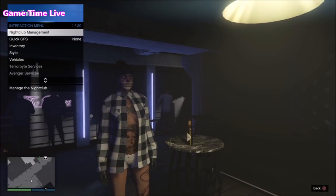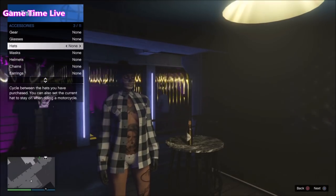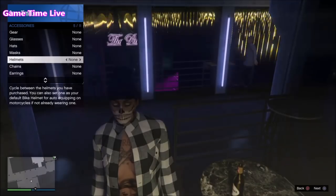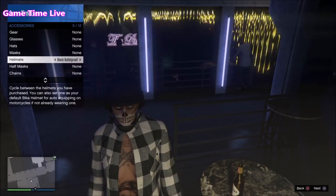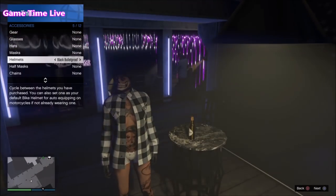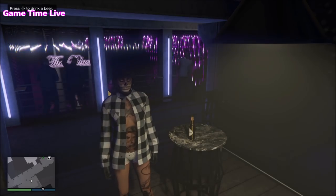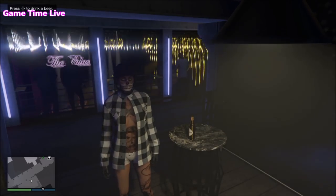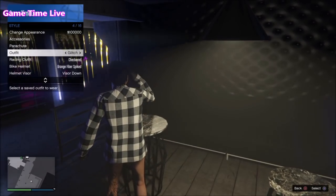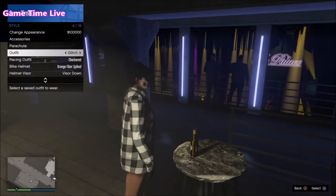Open up your interaction menu, go to your style accessories, and either put on a hat that you want to combine with your mask or put on a helmet. I will be putting on this black bulletproof helmet, but you can choose anything you want. Once you've got that on, press right on the D-pad to drink the beer, and as soon as you can open up your interaction menu again, go to style, scroll over to your outfit, and as soon as it puts down the beer, put on the outfit.